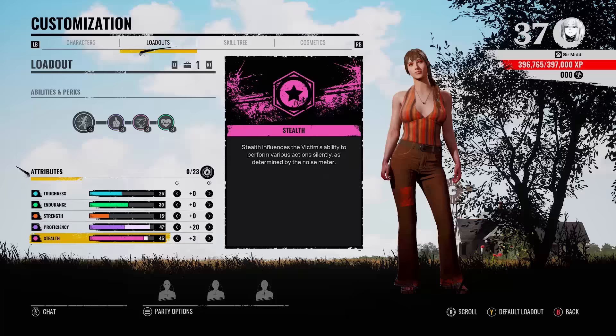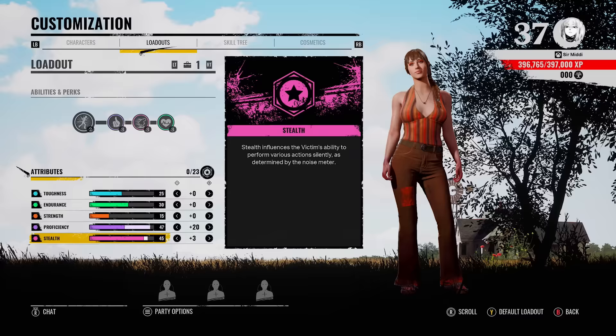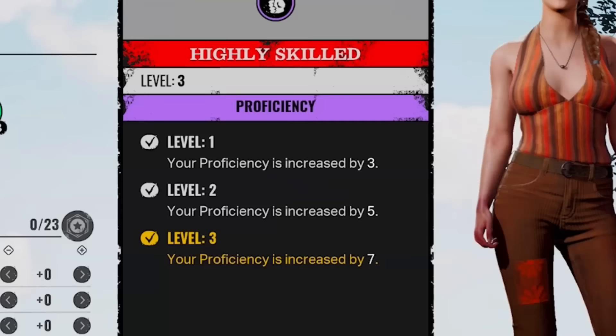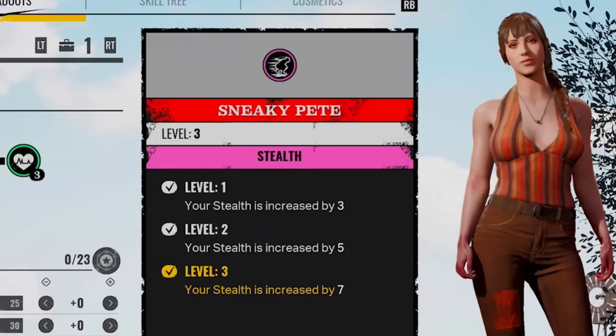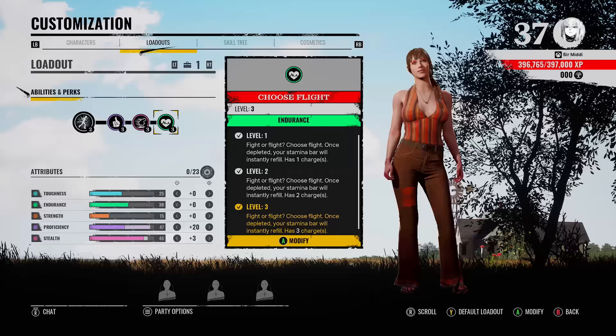Of course in solo queue when you're playing with randoms, probably someone else is going to wake grandpa up early on. I feel like it's her role to open up every single crawl space in the basement. Then when you finally leave the basement you can do everything a lot more quietly up there. There are three perks I'm running: highly skilled so you can increase your proficiency, sneaky stinky Pete where you can increase your stealth even more, and choose flight which I think is one of the strongest stamina perks in the game.